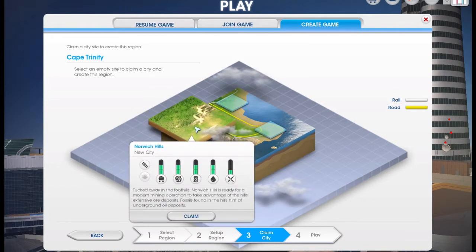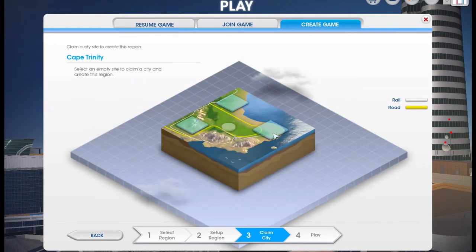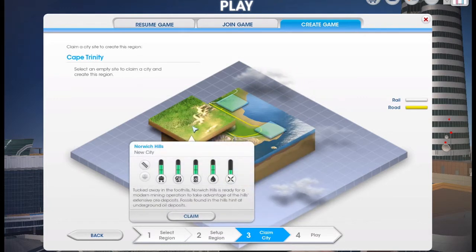Norwich Hills is probably best for the mining kind of city because it has the most ore, coal, or oil on the whole map and it has reasonably good exports. It doesn't have boat, however you won't need boat because all the towns have trains. Two out of three cities have coal, ore, and oil, however none of the other cities contain any of those minerals — Clear Water contains none and neither does Trinity Point. So if you want to create a mining town with city specialisation in mining and drilling, this is probably your best bet.